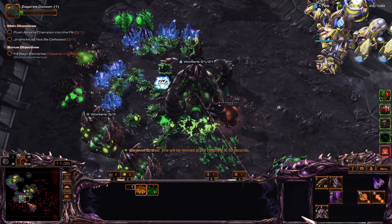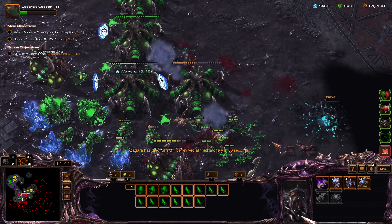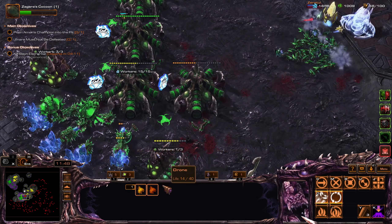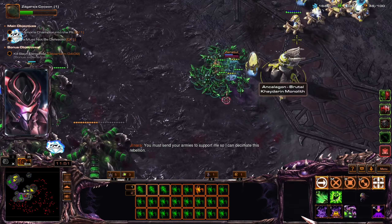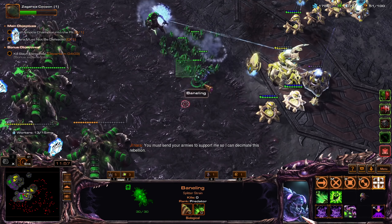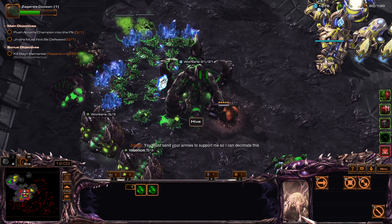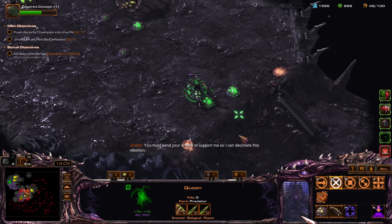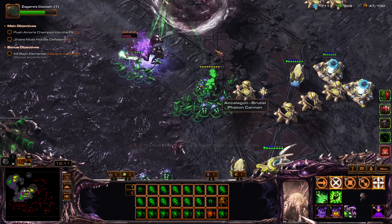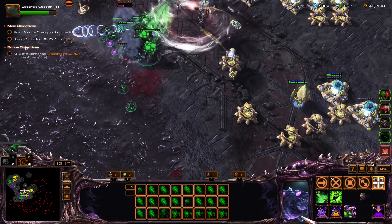I'm gonna have to get my army to attack. Surround Nova. Destroy Zeratul — Zeratul is just murdering my guys. A couple more Overlords, push the creep out.